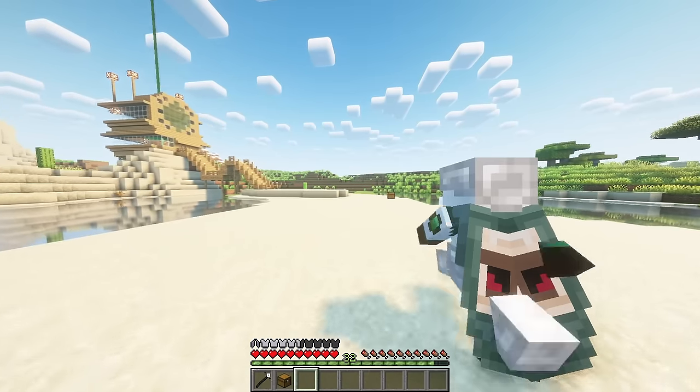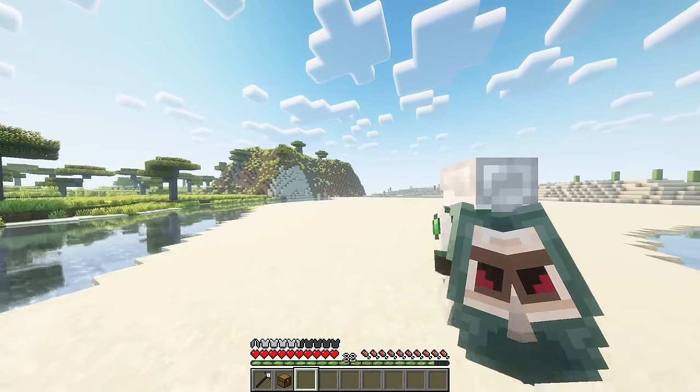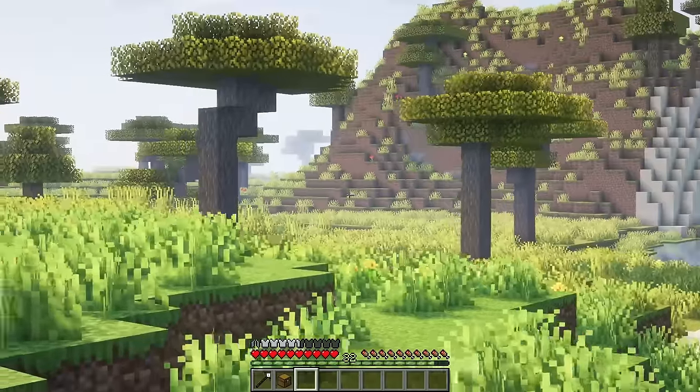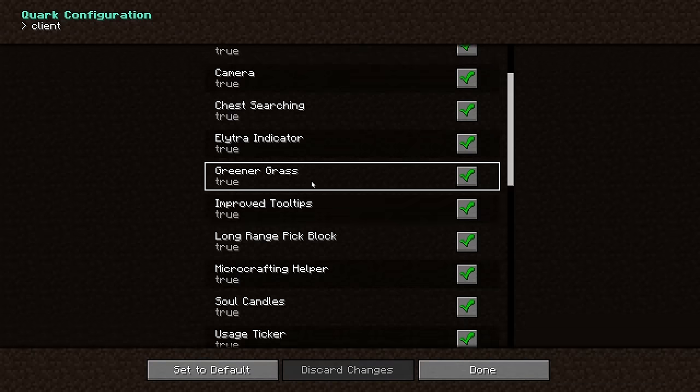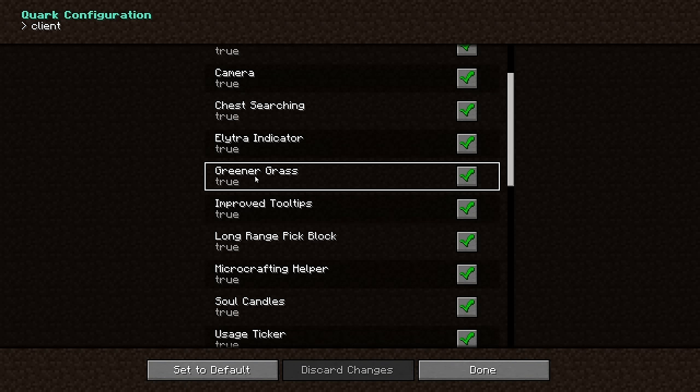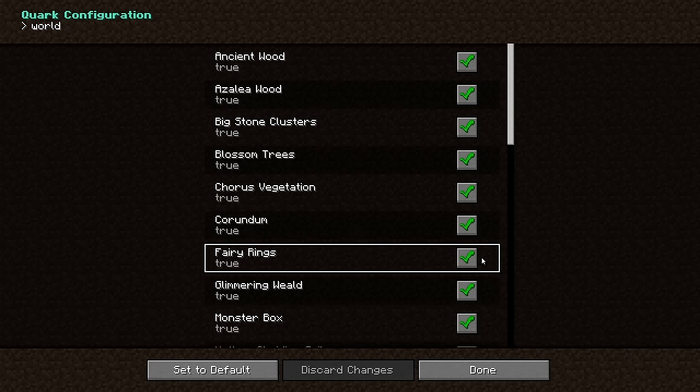You can also search for enchantment and potion names, or wrap the search in quotes to match entire names. While wearing an elytra it will display on the left side of the armor bar, replacing an armor slot and pushing the rest of the armor to the right. Biome colors are still respected but are greener now.